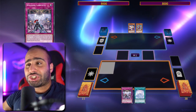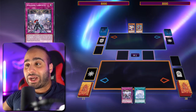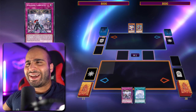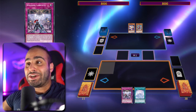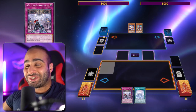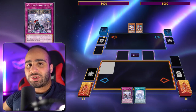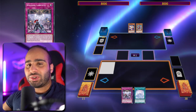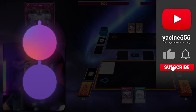Labyrinth might actually be one of the best trap decks against Ishizu Tearlaments. It can turbo out Necro Valley and other disgusting floodgates, and the Lady of the Labyrinth can also get you access to pretty much any normal trap card from your deck — which means D-Barrier abuse, absolutely disgusting. Today I'll show you guys a bunch of combos on how to utilize this deck, even though it's not really a combo deck, it's a trap deck, but it does have some nice combos.